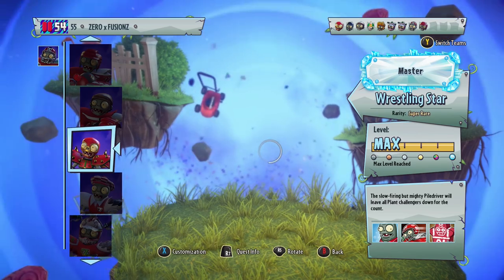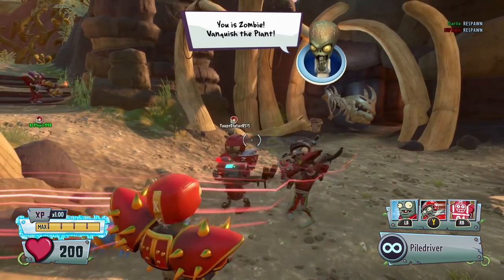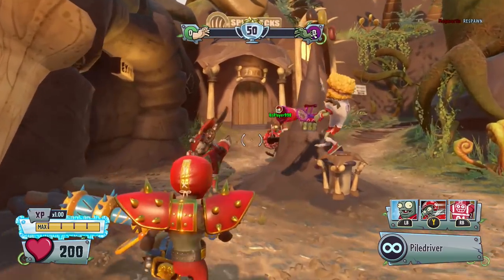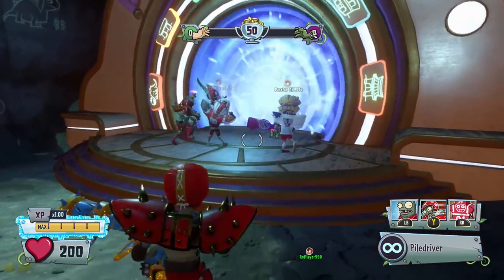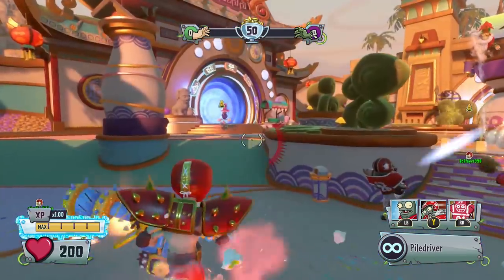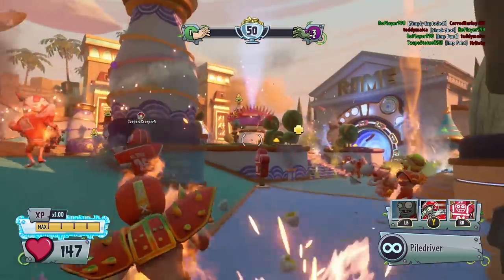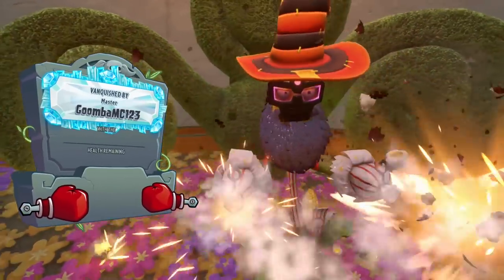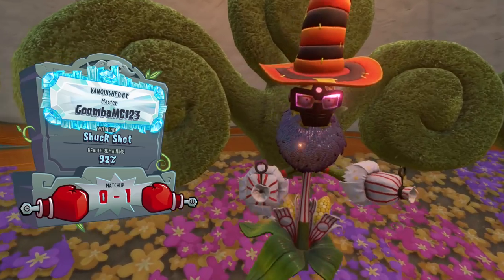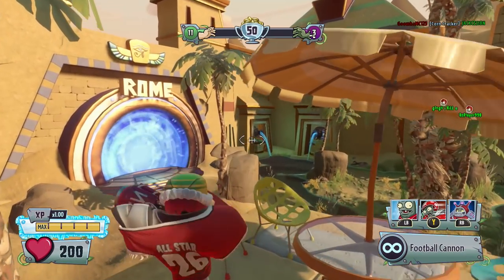Looks like we're gonna be finishing off with the All-Star once again. Let's give Wrestling Star a go - he's another character that I think has been buffed. We're on Time Park - I really enjoy this map, very chaotic in the center. If you can get control of it you can absolutely dominate the other team. We're up against a bunch of Corns so it's not gonna be an easy task. I'm not even sure if this All-Star is gonna work with the Corns having infinite ammo - I don't feel like our rate of fire is gonna be good enough, so I'll just rock out with the normal All-Star.